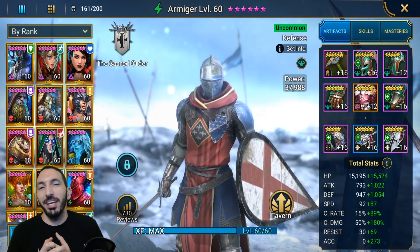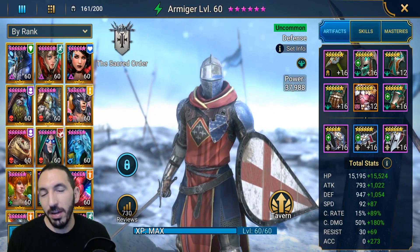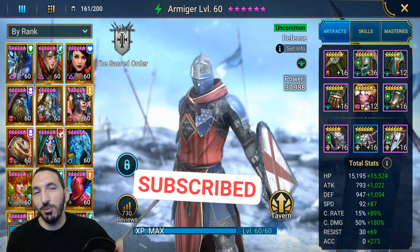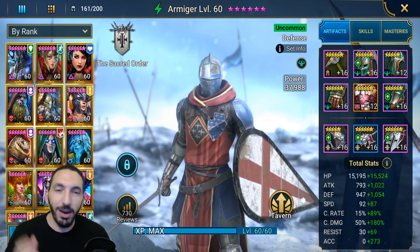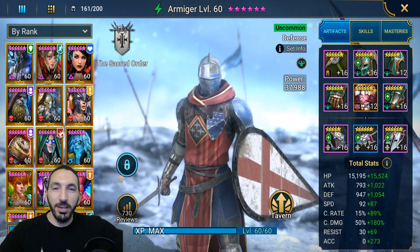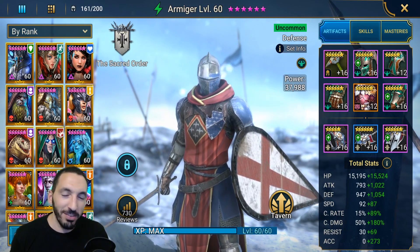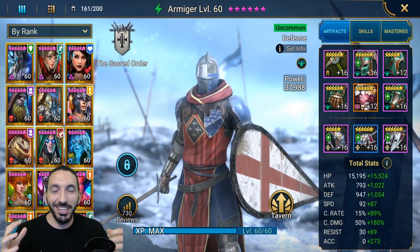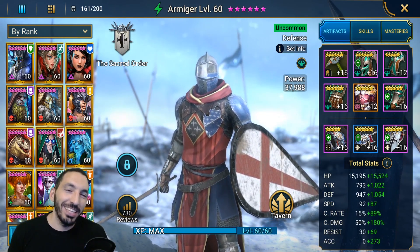Hey everyone, Colbert here. After my Fire Knight 20 video with only uncommons, the only natural follow-up on my channel will be an Armiger guide. Armiger is my go-to uncommon — whenever someone suggests a good champion to invest in, I tell them: do you have an Armiger?